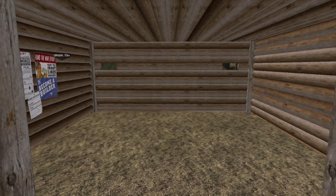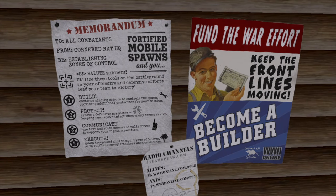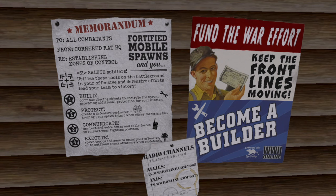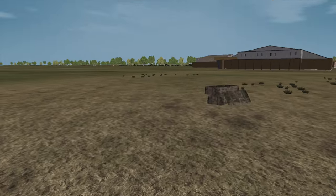This will be facing forward toward the enemy so you can come in and defend. We also added some cool instructional wall art inside — tips on how to build, protect, communicate, and execute your fortified mobile spawn. We also push people toward TeamSpeak and voice comms because that makes gameplay a lot better. There's a coffee stain, a Kilroy was here, and a war bonds-style encouragement to become a builder.